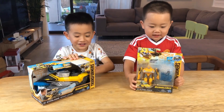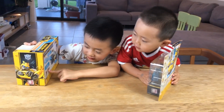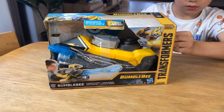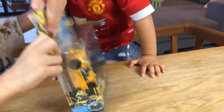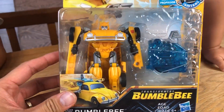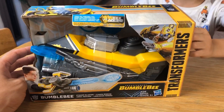Hi guys! Today we got Bumblebee's weapon — look at the back, you press this button and you open it. Daniel chose Bumblebee's weapon. Look at Ryan, and look at behind — you should press this button. Ryan chose Bumblebee, old design Bumblebee. Ryan chose this one and Daniel chose Bumblebee's weapon.